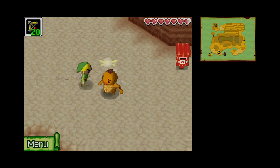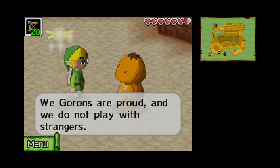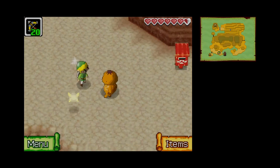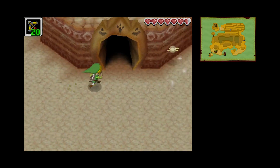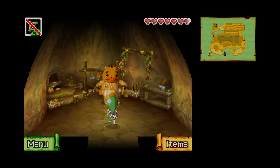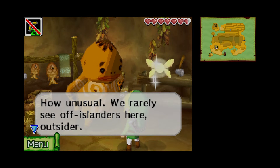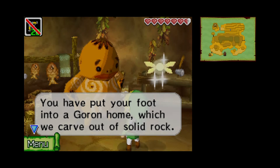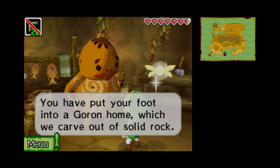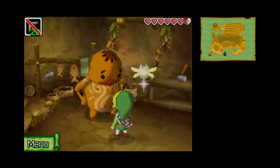I don't understand why that store isn't out of business. You have to set foot on Goron Island, outsider — make yourself known to all. We Gorons are proud and we do not play with strangers. Gee, thanks — I feel so welcomed here. Let's see what's inside here. How unusual — we rarely see off-islanders here. You have put your foot into a Goron home, which we carve out of solid rock. We find them cozy since they stay cool in summer and warm in winter.